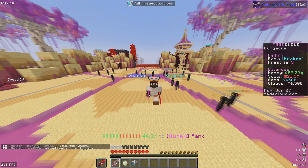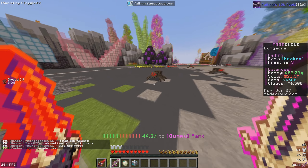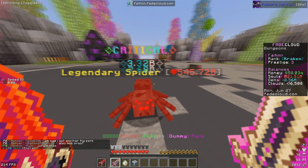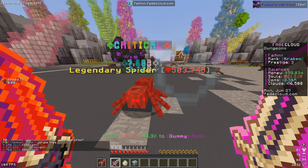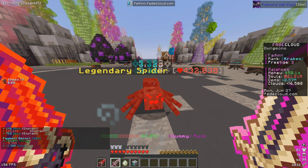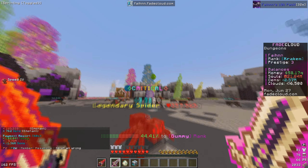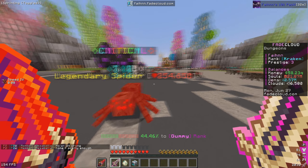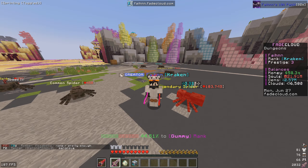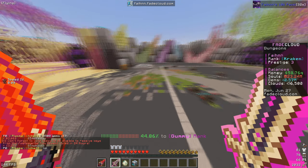Now let me go down to a dungeon where I'm not able to one-hit a mob and show you guys the difference. As you saw before we're making so much souls, and now it's going to slow down. We're only making a little from the soul greed enchant proccing. There is a definite difference - one-hitting mobs makes you a lot more souls. That's what we're going to do in today's episode.